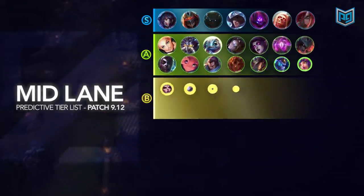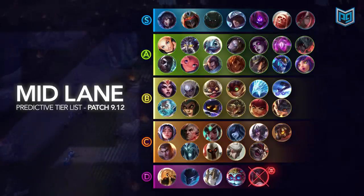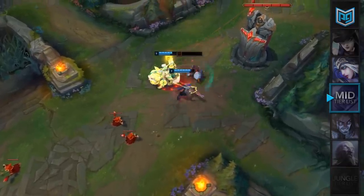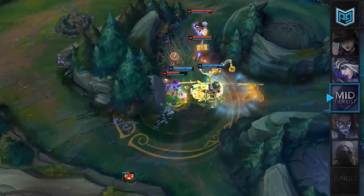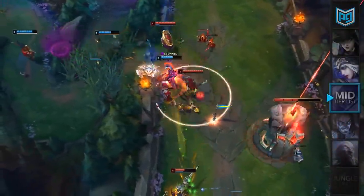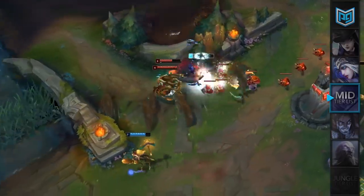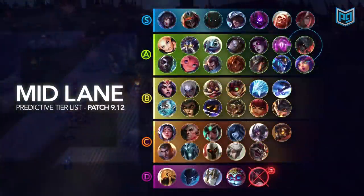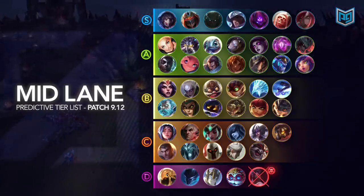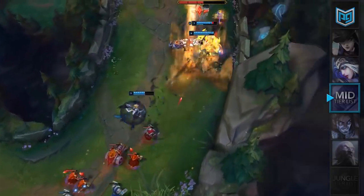Compared to our previous mid lane tier list, we've got a couple of changes worth noting. In our S tier, we have Ahri, Zed, Talon, Malzahar, Vladimir, Katarina, and our new member, Pyke. Pyke mid is very strong at the moment — tons of pro players have been calling him the Talon on steroids. His roaming threat combined with his burst damage is insane, and he is confirmed to get a nerf for 9.13. Katarina has snuck up on us; her win rate and play rate have been quietly increasing for the past couple of patches, and she's now holding one of the highest win rates in the mid lane. Aatrox will remain in our A tier for mid lane despite the nerfs. Our analysts recommend picking up Pyke mid — abuse him while you can, because this is going to be your free elo for two weeks.